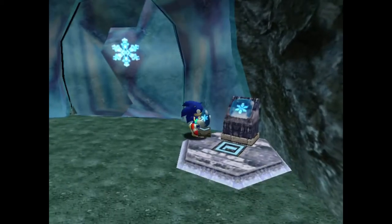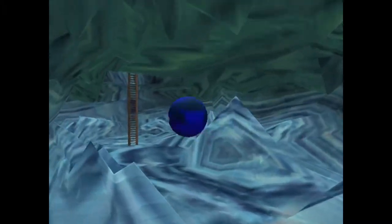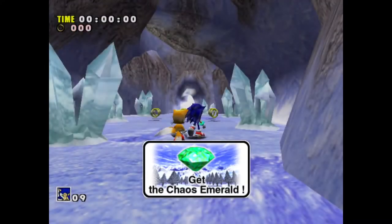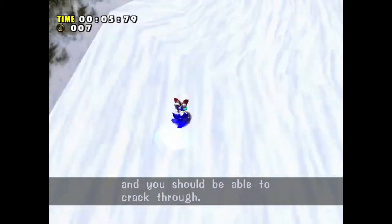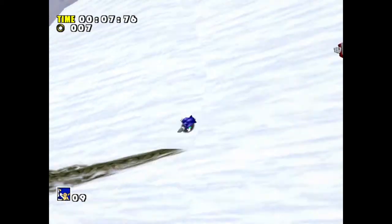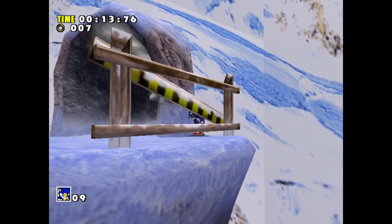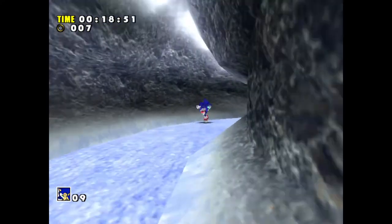You want to take the stone from Station Square and place it right here in this area. This will open up the door and allow us to go into — personally not one of my favorite levels — Ice Cap Zone. There's a normal way to go through here and then there's a cool way, and I'm going to show how I like to skip through this level and then go back and play through it normally.